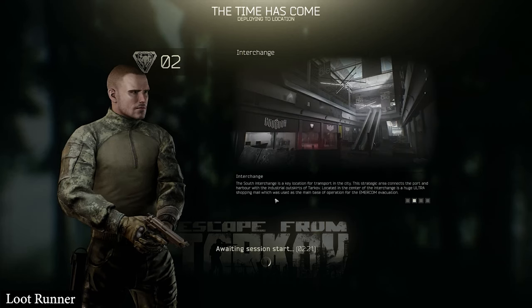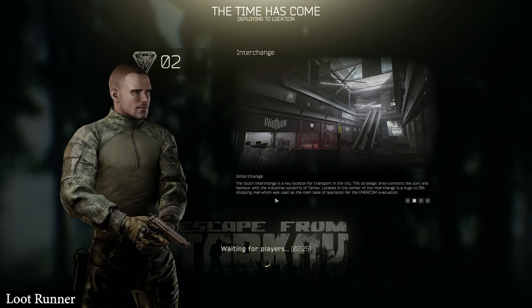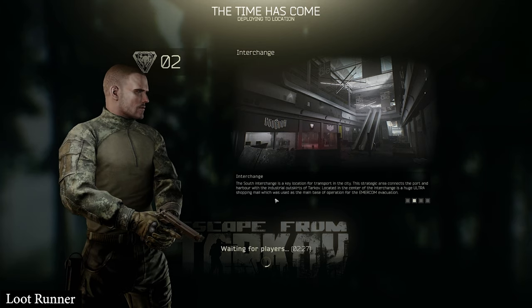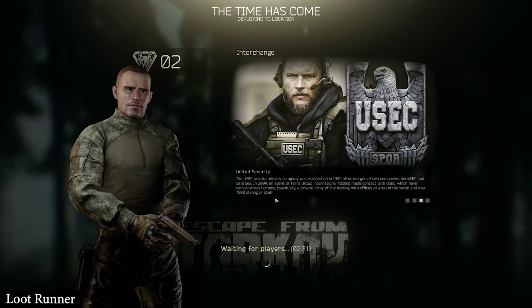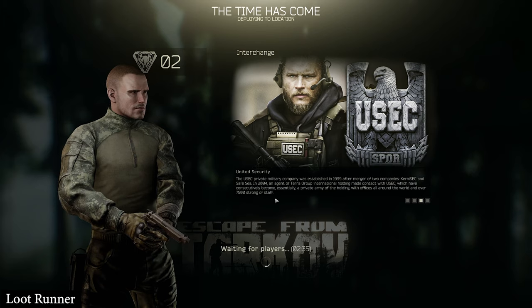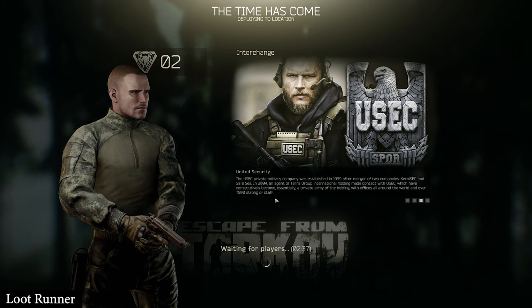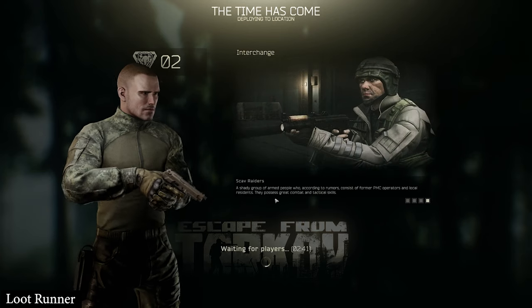What is up and welcome to the Loot Runner. We're just gonna be focusing on looting Interchange — wherever we spawn, it doesn't matter. We're just gonna loot what we need to loot and then get out. We're primarily gonna use the hole and fence extract, so we're gonna take a rig that has enough space for us to loot all the stuff that we need to loot.